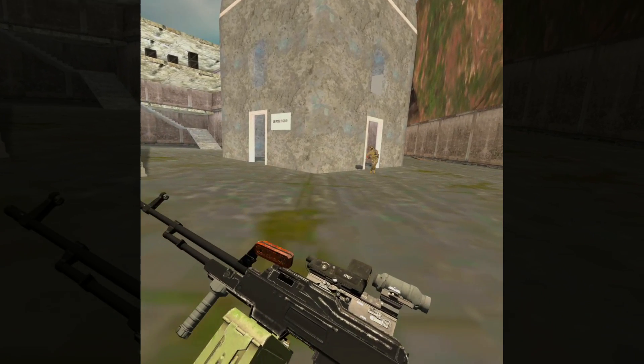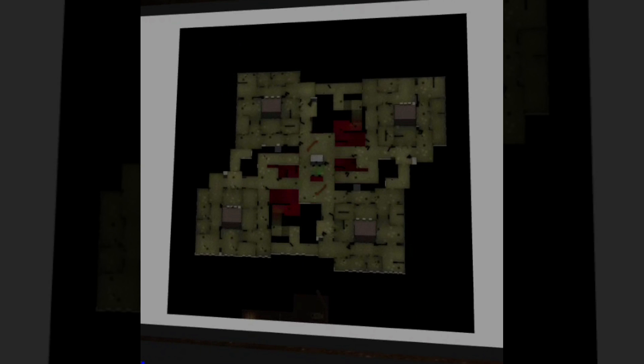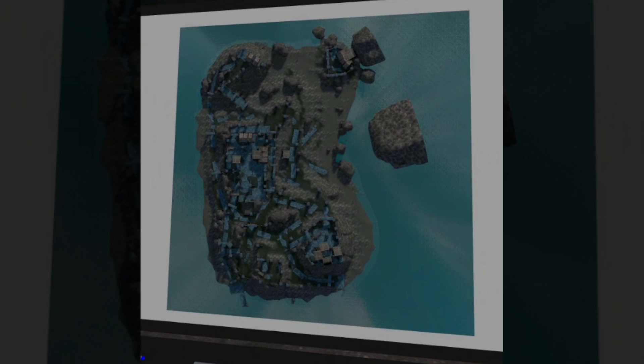So let's talk about the nine maps. They are: Outlet, Old Town day and night, Sand, Last Stand, Office, Night Shift, Shipyard, and Fallen Isle.